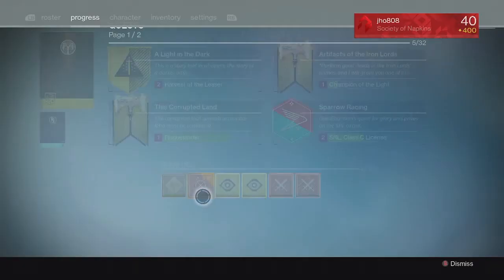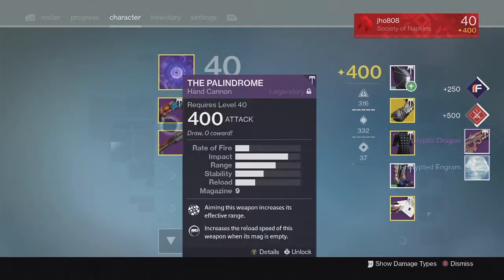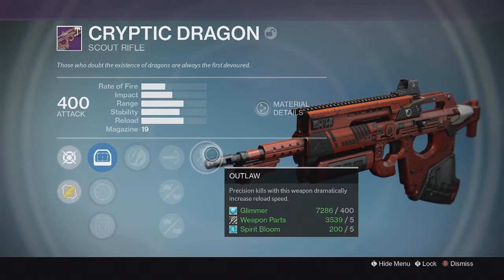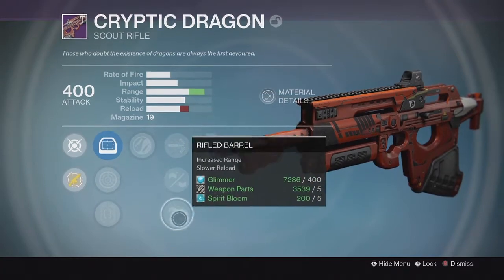Moving on to my Shaxx Crucible Bounties for the week. For the first one, we got a Cryptic Dragon Scout Rifle. It came in at 400 Attack with the perks Zen Moment and Outlaw. Down the middle we got High Calibre Rounds, Handlaid Stock, and Rifled Barrel. Actually pretty solid Scout Rifle, not too bad.